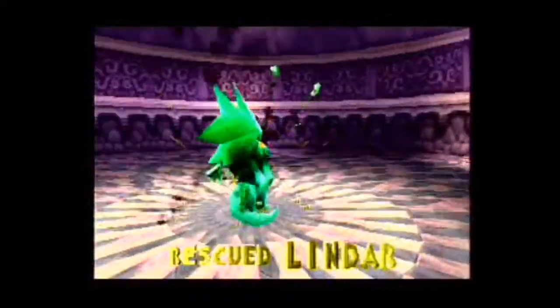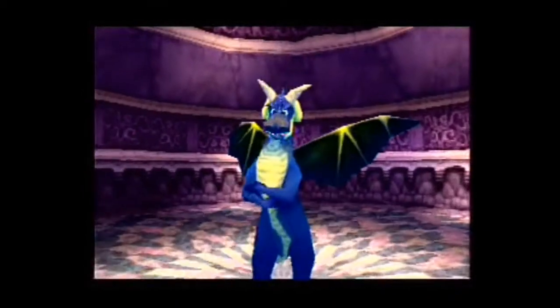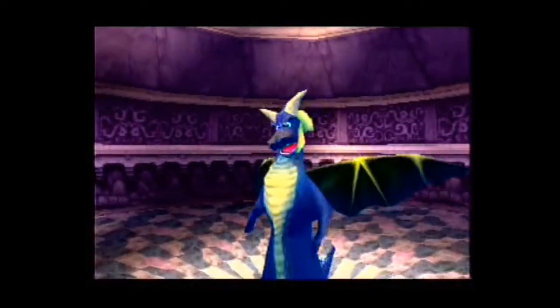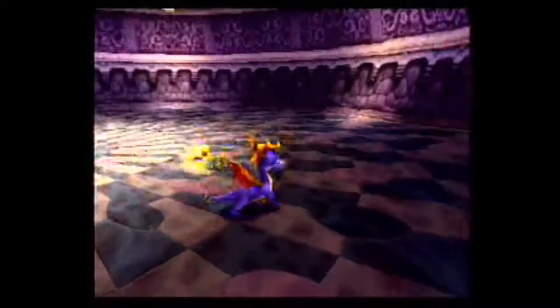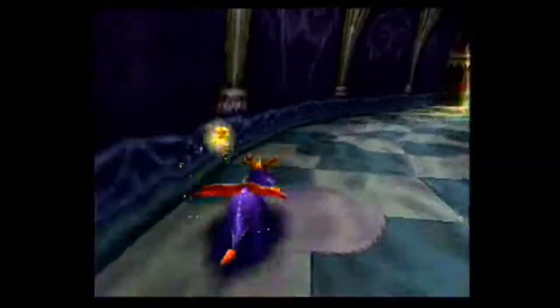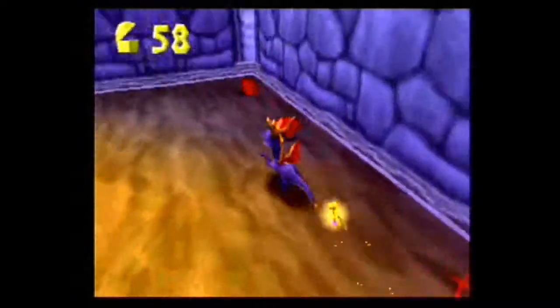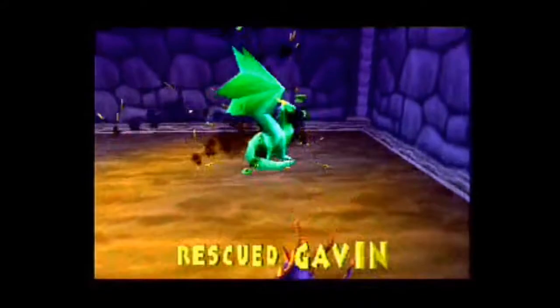We just rescued Lindar, so let's see what he has to say. There are times when trouble will be run into, and I'm definitely going to need that safety net of the save dragon spot. So let's free him — this is Gavin — and let's see what he's got to say to me.